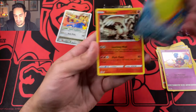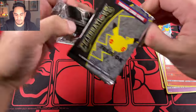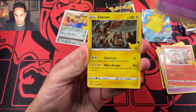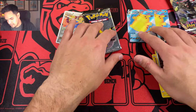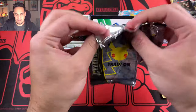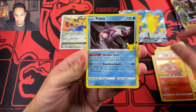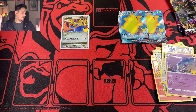For now we have a Surfing Pikachu and a Reshiram — nothing on the first two packs. We have two more packs to go and then we have the Lance's Charizard box. We have a Cosmog, Zekrom, Surfing Pikachu, and a Dialga. The only things we pulled were Surfing Pikachu. Next pack: Nehoho, Palkia, Lunala, another Dialga. Nothing on the Sashen box.